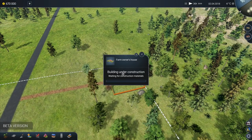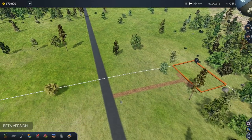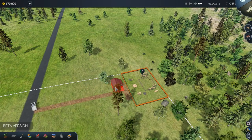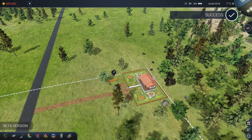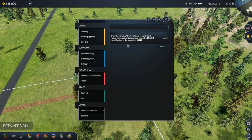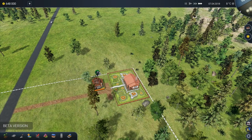Now if we click on this one here - building under construction, waiting for construction materials. What you're waiting for is a vehicle to come down this road and bring the necessary construction materials. So we can speed things up a little bit. While we're waiting for that, I'm also going to go into construction and go back to houses and we're going to get a house for permanent employees. I'm going to rotate that one around a bit and put it near to the main farm. So that one is now waiting. The bits have been delivered and then you can see it starts being constructed once that's done.